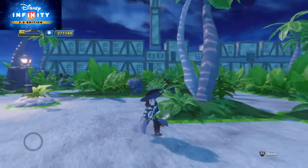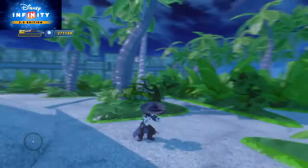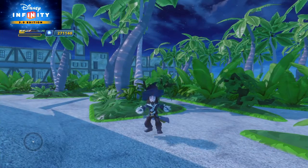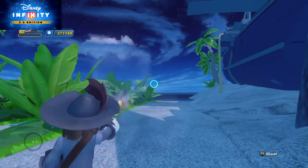Here we can see Captain Barbossa in-game. Here's how his max speed looks when you upgrade him and he's running. He only has double jumps — he doesn't have a super jump. You can double jump by pressing the X button twice, and do a single jump by pressing X once.